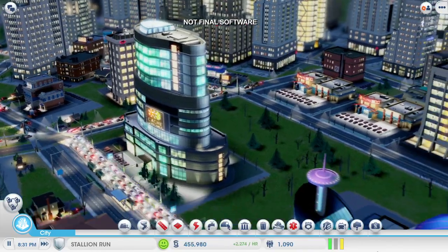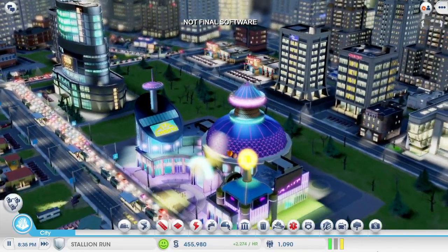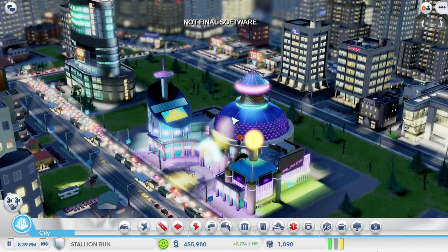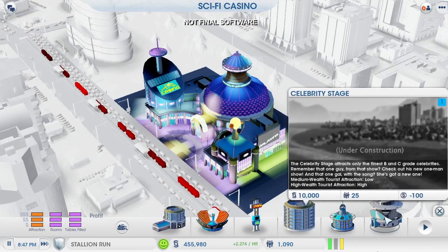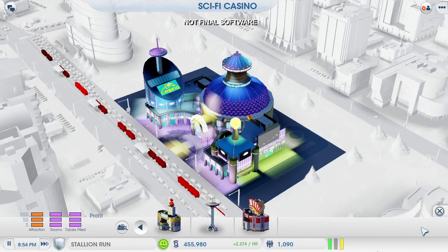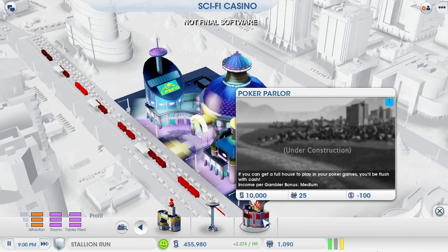Like most of the buildings in SimCity, I can click the edit button to see the different upgrade options. I have several choices, and each one provides me with a different benefit. This celebrity stage will lure more Sims through the door. Adding more gaming rooms, like this poker parlor, will increase my take from each gambler.